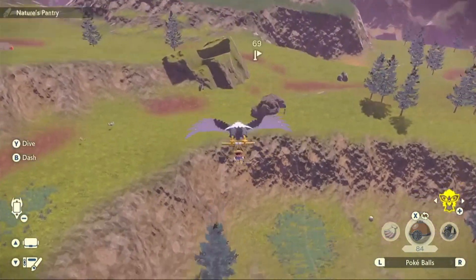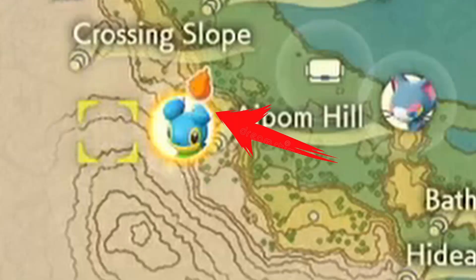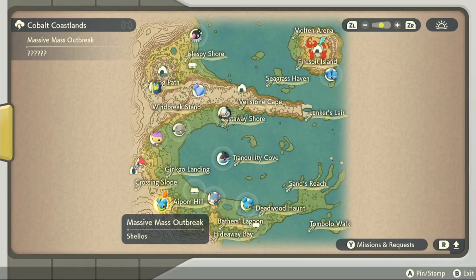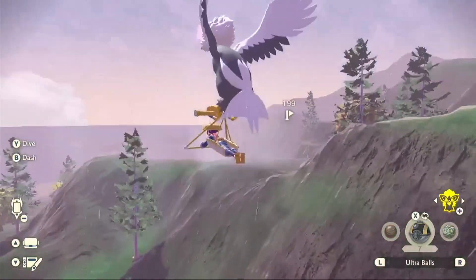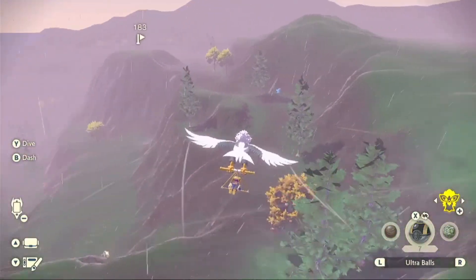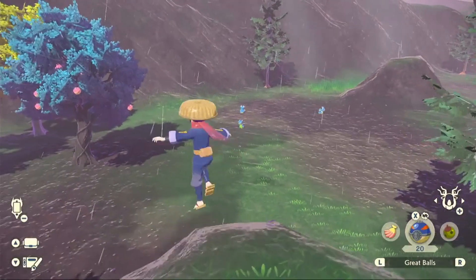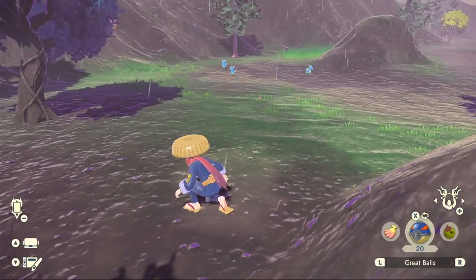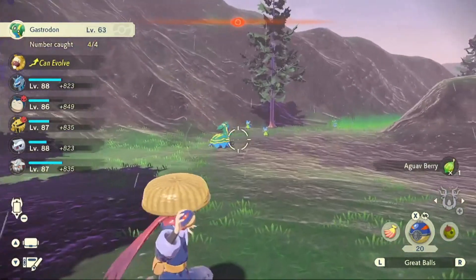In that video I mentioned that in these outbreaks there are two special icons you want to look for. One of them is the berry icon, and basically what that means is every time you catch or defeat a Pokémon in that outbreak you'll get a high chance of getting an Aguav berry. But if the Pokémon runs away then you won't get a berry, so catching and defeating the Pokémon is the only way to get the Aguav berry. Since 12 Pokémon spawn in each outbreak, the maximum amount of berries you can get is 12.